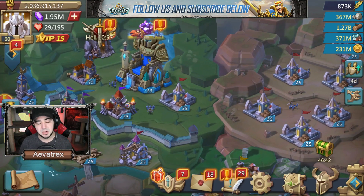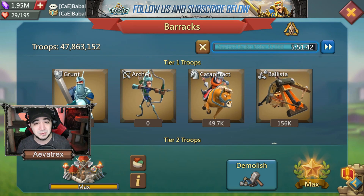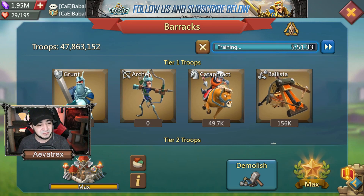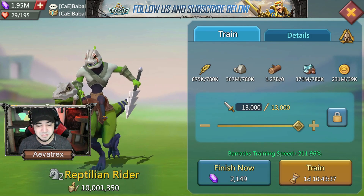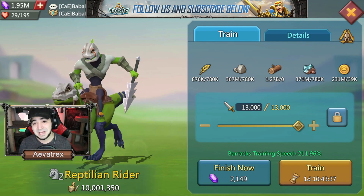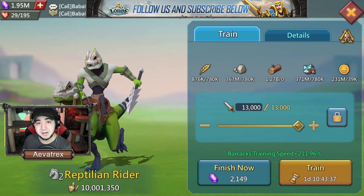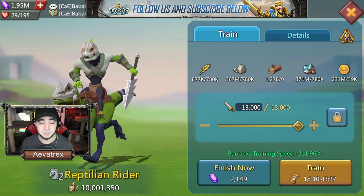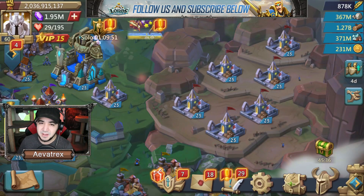For the section with barracks, infirmaries, and manors: generally you only need one barracks, as that's all you need to train troops. There are situations where two or even three barracks are better — for example if you're training T2 and it takes one day and 10 hours for the max batch, but you want to use 3-day speed-ups, two barracks still won't cover that. Three barracks lets you make full use of 3-day speed-ups. But generally, especially when training T4, one barracks is enough.